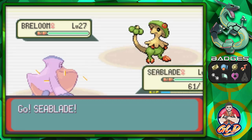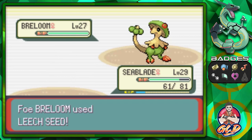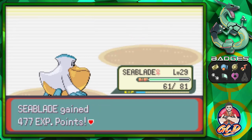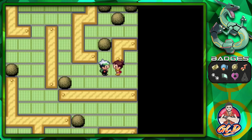Let's take on Paula, who comes out with a Breloom — one of my favorite Pokemon choices. Go with Fly attack — there's some evasion to deal with, but Fly attack comes through for the win. Breloom is defeated and Paula goes down!